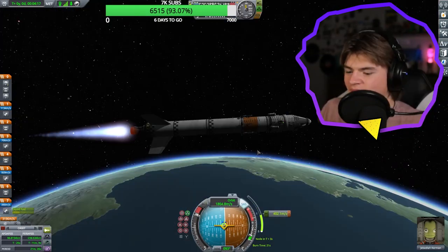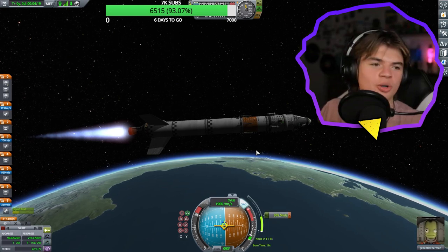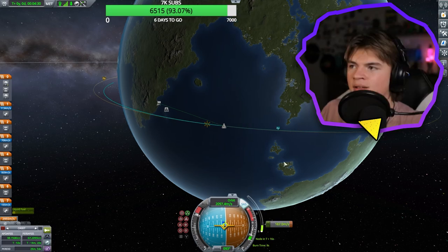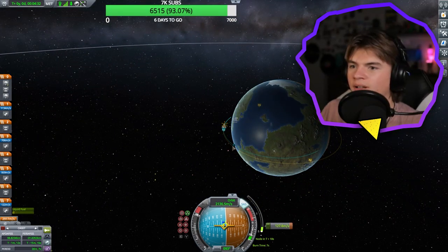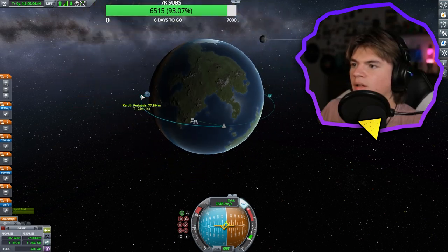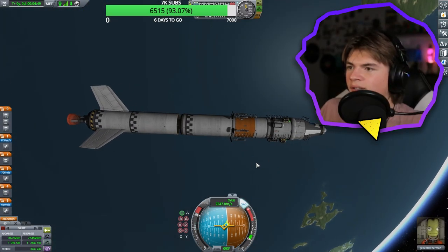We're going to do it. This is going to be it. It's working pretty good. This is definitely the coolest rocket I've ever designed. You guys definitely helped a lot. Okay, we're getting into orbit — this is totally going to work. Just barely ran out, but we're still in orbit. We're in orbit now. Let's stage.